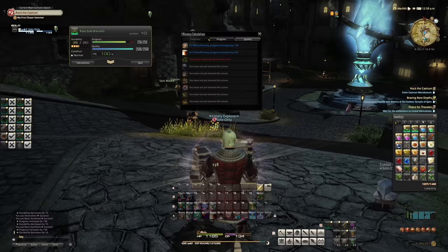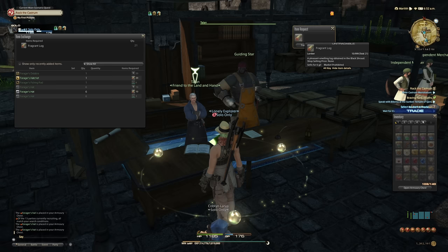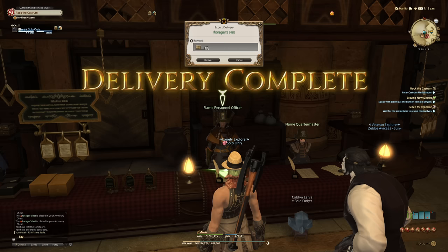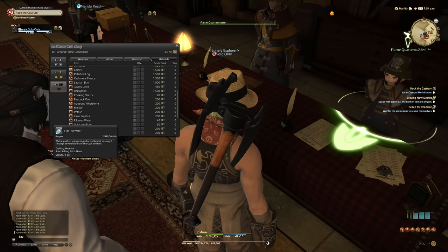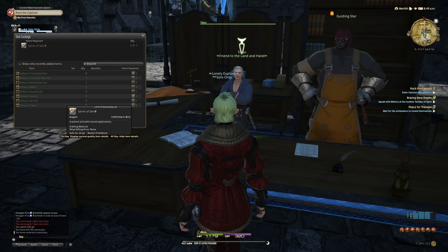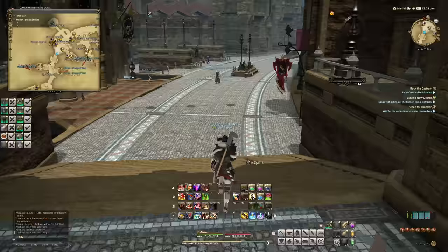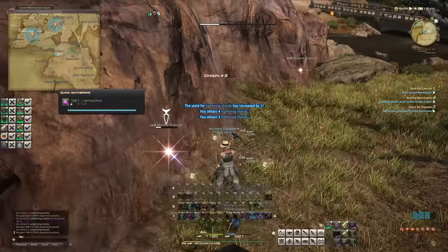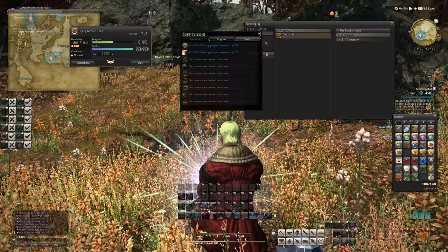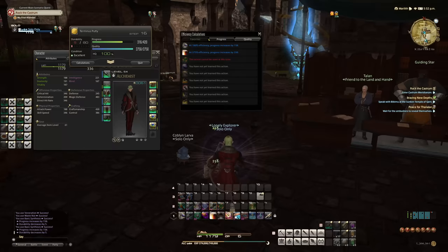We make a Rose Gold Bracelet and 2 Rose Gold Rings, finishing off most of our crafting checklist. Next up is our armor. Trading in our Fragrant Logs and Umbral Rocks for Forager Hats, and our Hats for Grand Company Seals, we buy 2 Filtered Water and 6 Tawny Latex to make our Terminus Putty. But I don't have the craftsmanship, so we need gear upgrades. For the best Alchemist tool, we need Spirits of Salt to trade with Talon. Vitriol is uncraftable, so we unlock the Cobalt Beast Tribe and buy it from their merchant. With our new Alchemist tool, the Terminus Putty for our armor was finished.